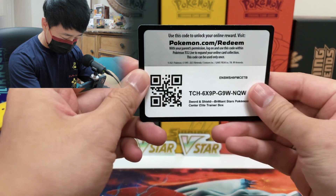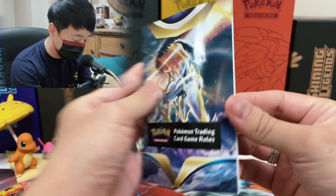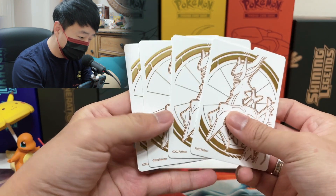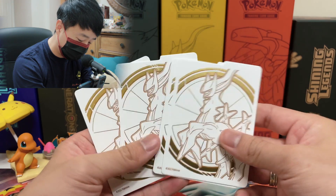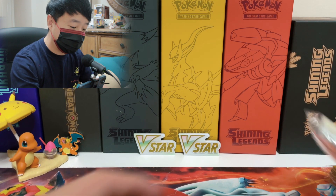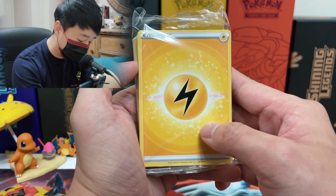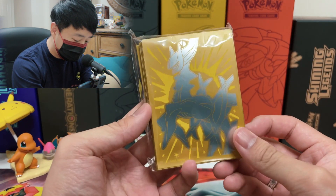First, everything you get with every Elite Trainer Box: the manual explaining how to play and the new V Star mechanic, a card divider you can use to section cards or as a display piece, and a deck of energy cards. This set is special because the Brilliant Star cards have glowing effects on the energy cards.